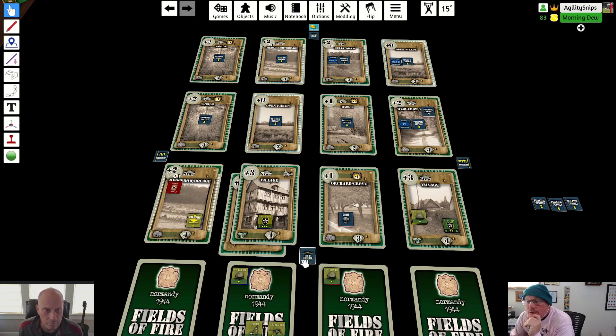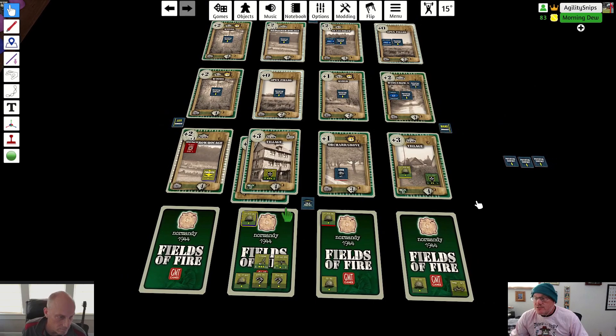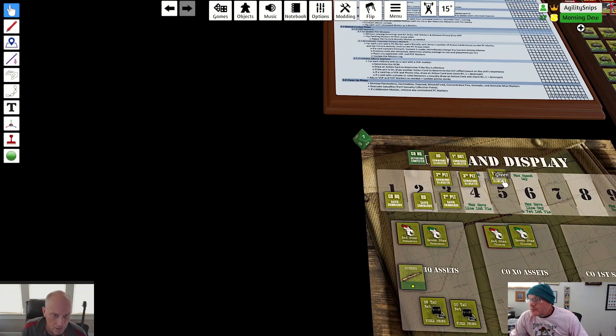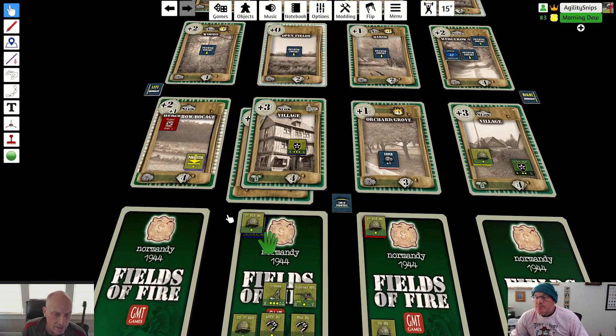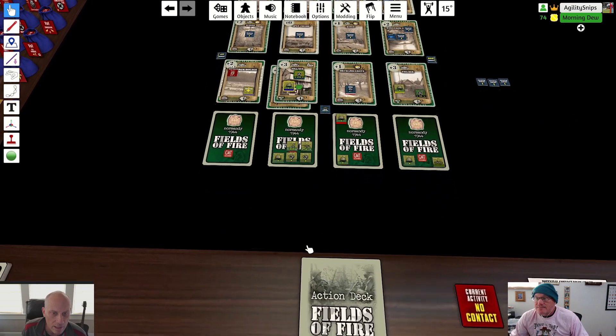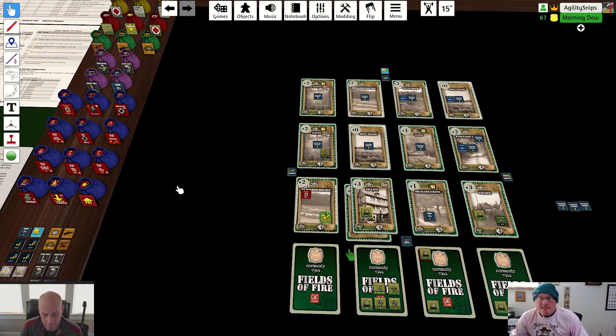Going left to right, I think we should push the first platoon forward into the woods - we skip the open field. That's going to cost us three. First platoon moves into the village. He has to move first because the other guy can't move until he's there, and now he can tell him to go here, and now he can tell him to go there. Nobody can tell this last guy to go anywhere - he's completely out of command. I'll grab exposed markers.